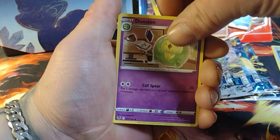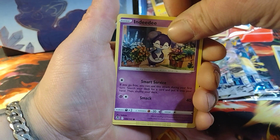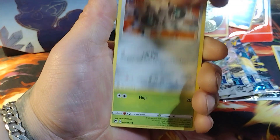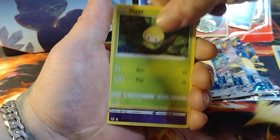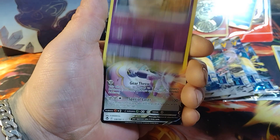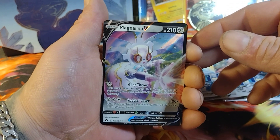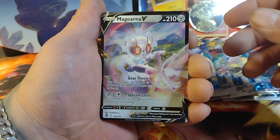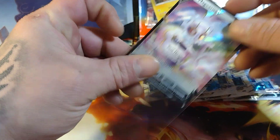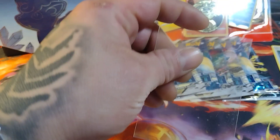Pack 2 here — we got Duosion, Wailord, Indeedee, Baltoy, Sunkern, Clinkbat, Petilil, Lilligant, Gardevoir, and oh — we got something! Magirna! Nice, Magirna! Cool card, love the artwork on it. That's awesome. I'm going to put the Gardevoir in sleeves as well.